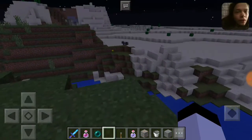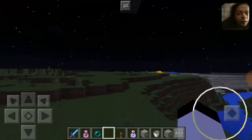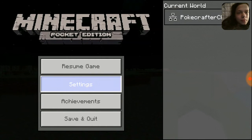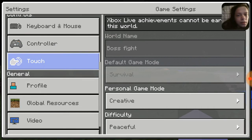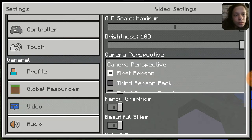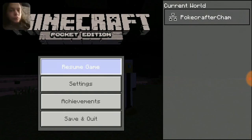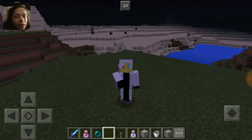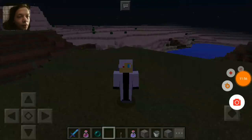That cow is inside of the ground — oh no it's not, it was just an optical illusion. Plot of this whole game — it was just a dream. Anyway guys, if you enjoyed this video then leave a like, comment, and maybe subscribe. It would be really appreciated. I'll see you in the next video. Goodbye.